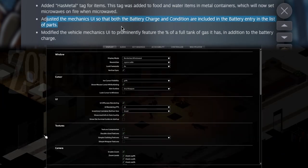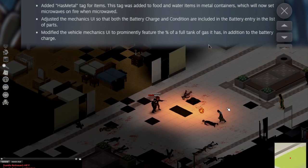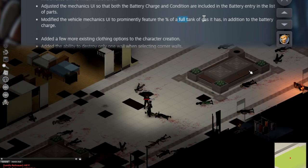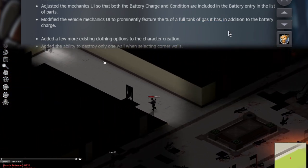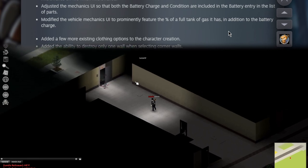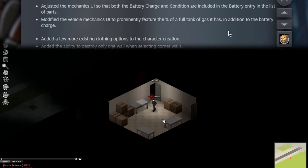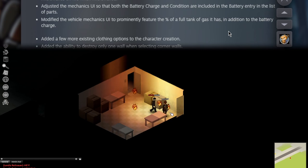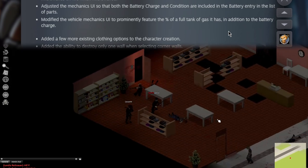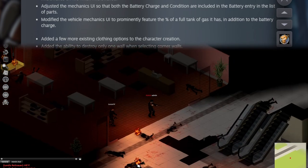They've adjusted the mechanics UI so that both the battery charge and condition are included in the battery entry in the list of parts — probably a solid change. They've also modified the vehicle mechanics UI to prominently feature the percent of a full tank of gas in addition to battery charge. That one is fantastic. There are so many life-or-death situations where I'm surrounded, I open the car, check the mechanics, and I have to hover over the gas tank and hope — I only found out recently it's also shown up top. So I'm glad they made this change.